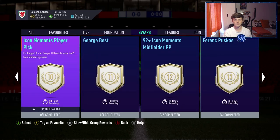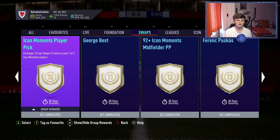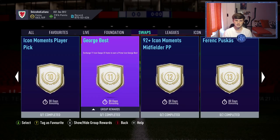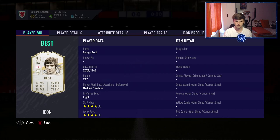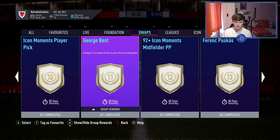From 10 tokens onwards you'd need to combine with the second lot of tokens earned throughout the season. The 10-token reward is an Icon Moments player pick — arguable that you might as well wait for the next tier. For 11 tokens you get Prime George Best: a solid card, four-star/four-star, medium/medium, but the rest of the stats are insane. Good value at 11 tokens.